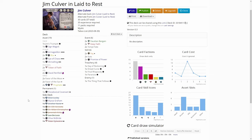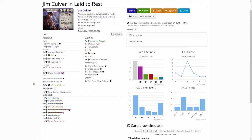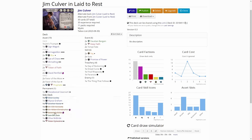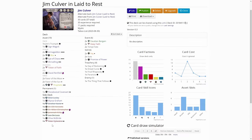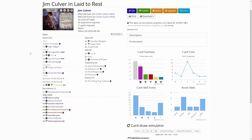They don't have to be unique allies, but I ended up picking unique allies: Alice Luxley, Brother Xavier, Dr. Ellie Horowitz — because she can try to fetch the trumpet out of our deck — Dr. Milan, Jeremiah Kirby, Leo DeLuca, Oliver McBride, and Peter Sylvester level 2. That is the whole deck.